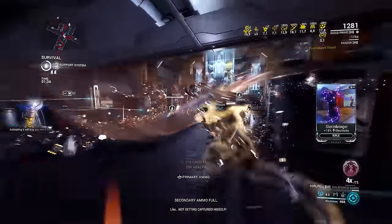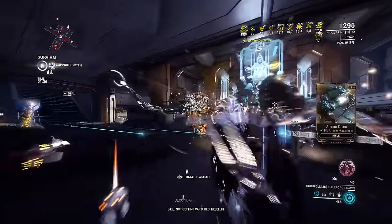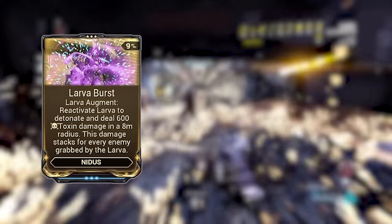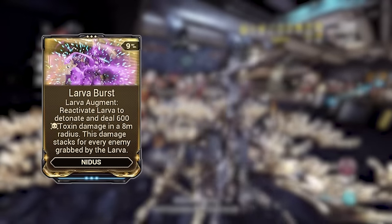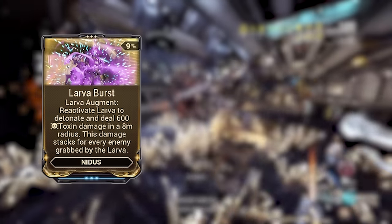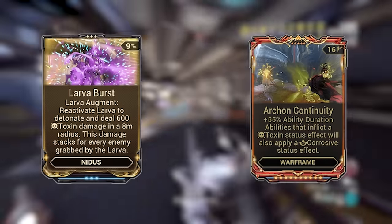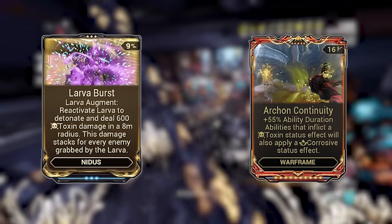Larva also has an interesting augment, Larva Burst, which allows Nidus to detonate the Larva dealing Toxin damage depending on how many enemies were grabbed. Pair this with Archon Continuity and you're able to dish out some good Corrosive damage.